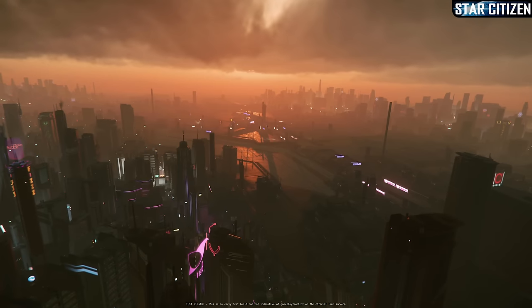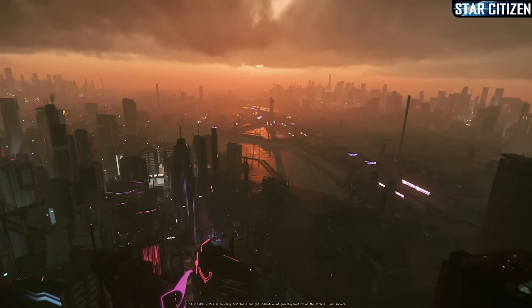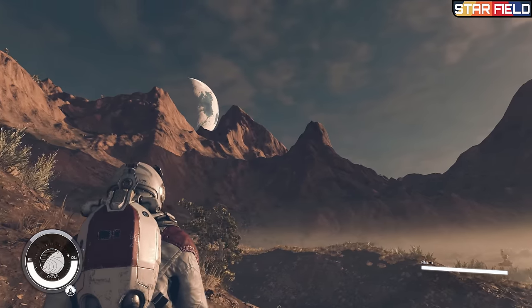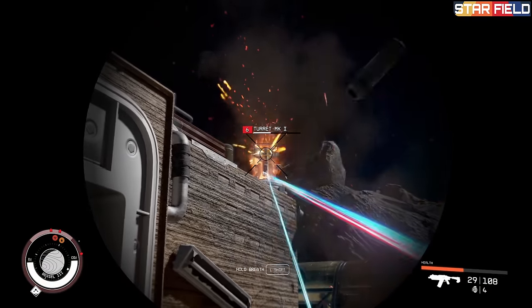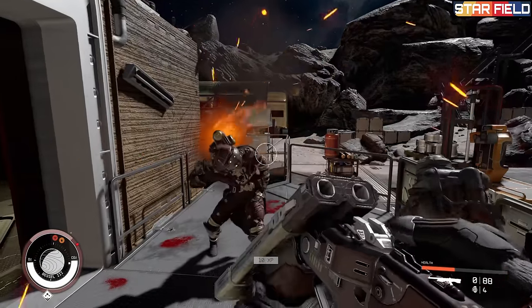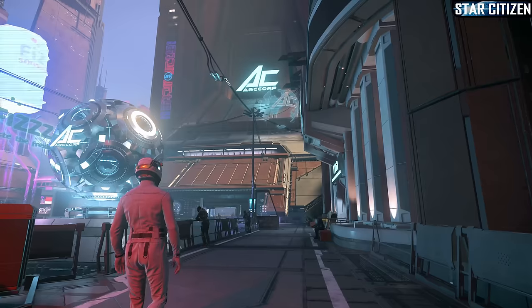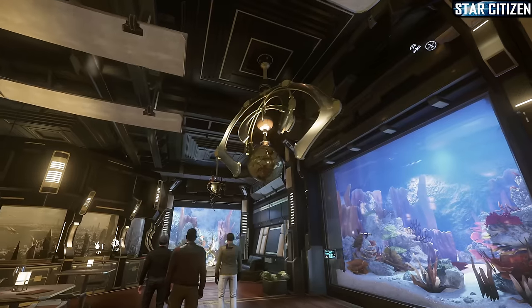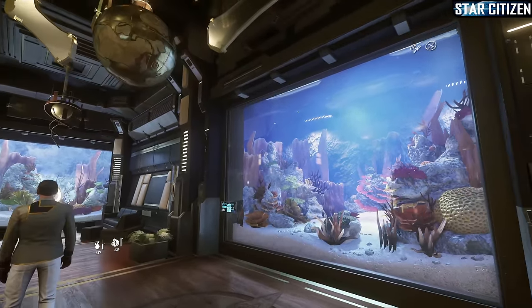Now, graphics and performance is a bit of a touchy subject for both games. Starfield and Star Citizen both offer amazing visuals and bad performance. Starfield's performance is more consistent, but not impressive, barely eking past 60 FPS on a god-tier PC. While Star Citizen tends to fluctuate a lot more, sometimes giving me well over 100 FPS, and other times under 30.